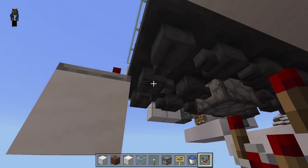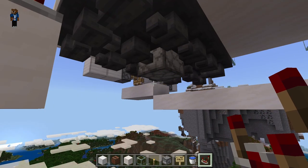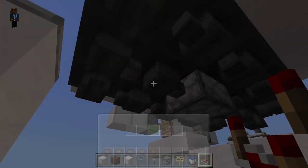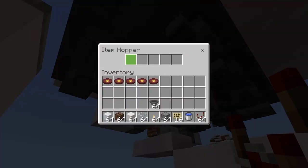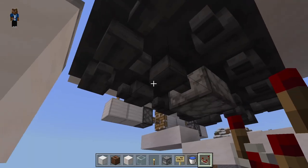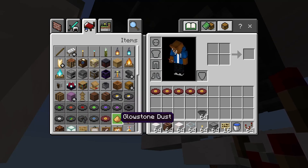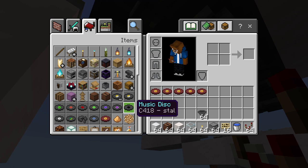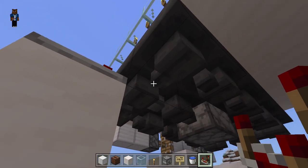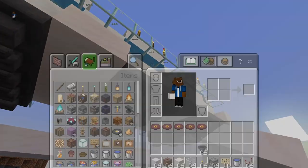Does it need to be three hoppers long? I believe it might need to be three hoppers long — that could be a problem. How many different types of records are there? If we've got five in here and nine in here that should be 13, and I believe there are actually 13 records. Yes, yep. Okay so that should be okay — that hopper should be empty, so the math works out.